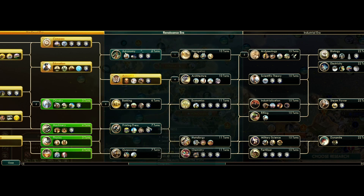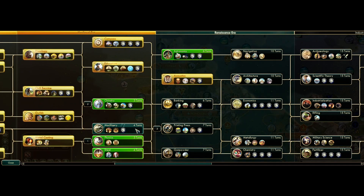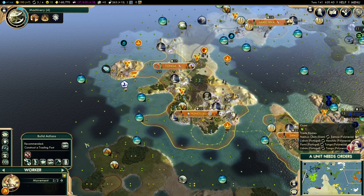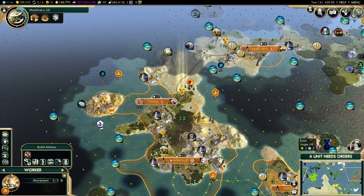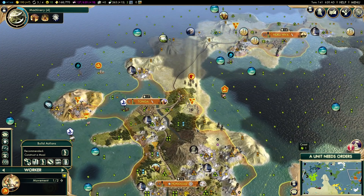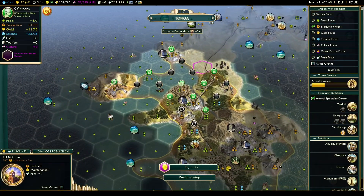Faster bark movement is good for exploration. Going for the Globe Theater — we'll have an extra Great Engineer. Iron Works first for extra production in the capital. Castle is defensive, factory doesn't really matter. This one is more important — get to the Printing Press and see if we can get the Globe Theater. We can now do plus one gold and get the trading posts.